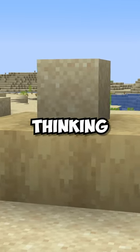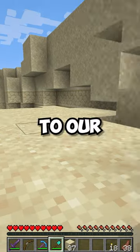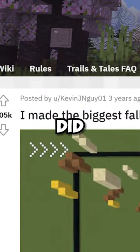When you look at a block of sand, you're probably not thinking of art — you're probably thinking of a cave-in. But we can actually use the gravity of it falling to our advantage. And that's what this user KevinJNGuy did here.